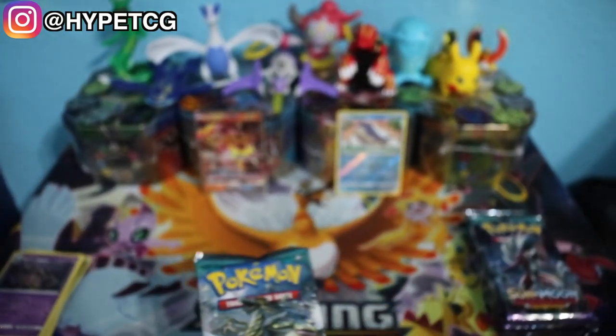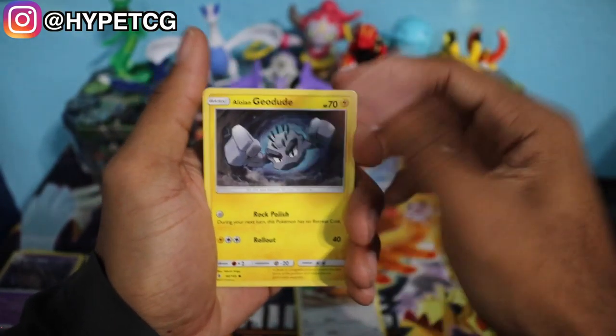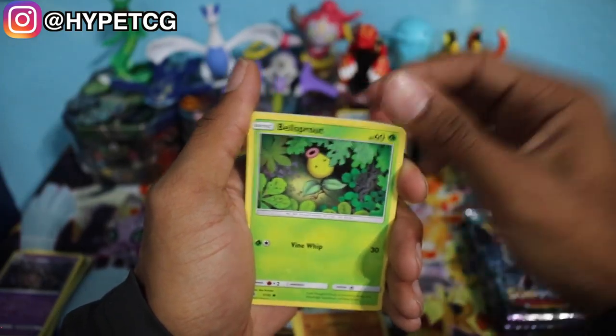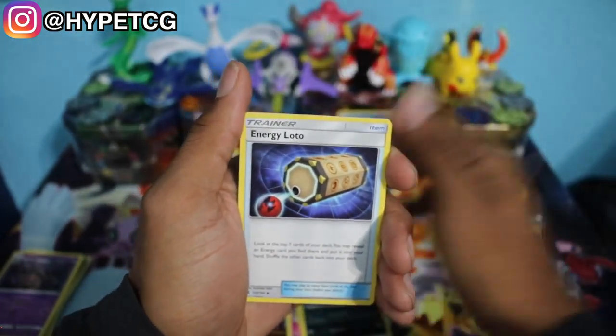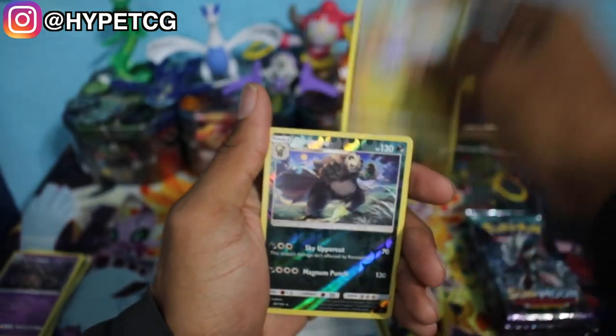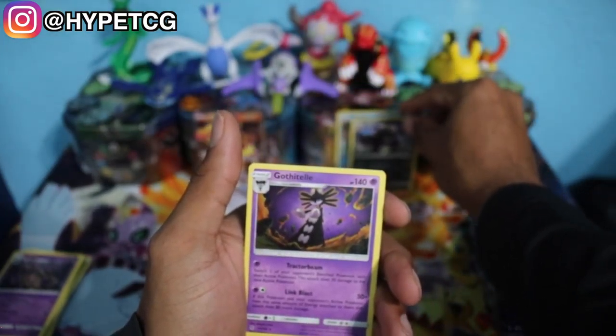We have a Nether Como-O pack for our third pack. We have a Patrat, an Alolan Geodude, Glagger, Bellsprout, a Cotney, a Fairy Energy, a Sableye, an Energy Lotto, Sligu, a Pangoro Reverse Holo Rare right there, and a Gathatel Non-Holo Rare right there. We did get a Reverse Holo Rare, so I'll definitely take that.